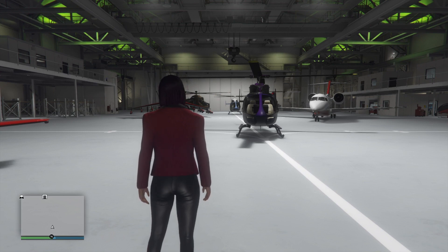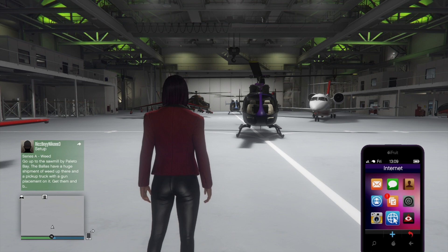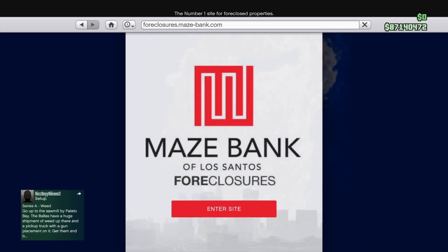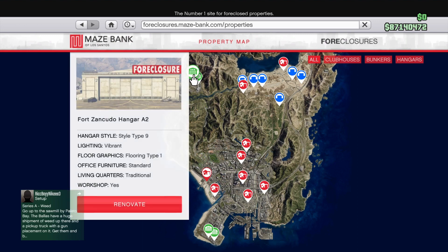So this is style number nine with the green lighting option, just to give us a place to start. Once I realized that the lighting options change with all the styles, I went back and started reviewing the different styles to see what the lighting options actually were.